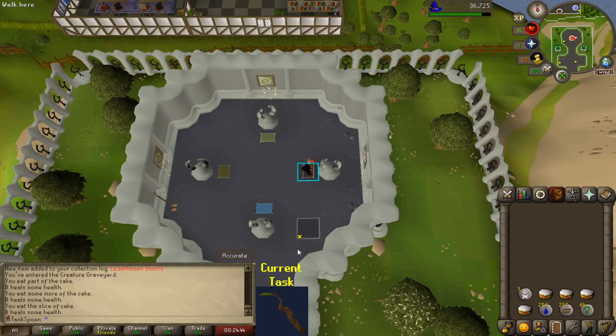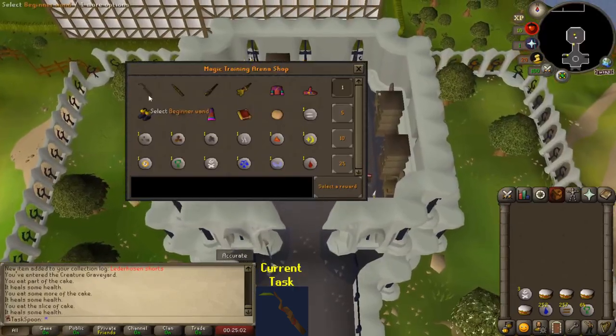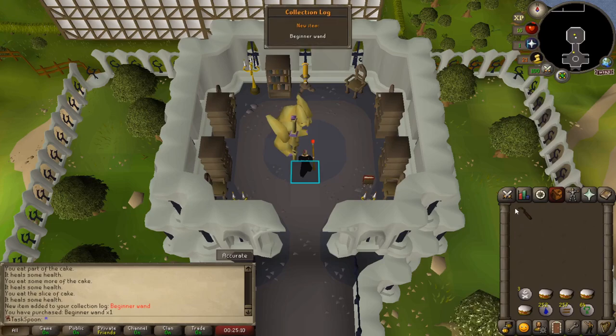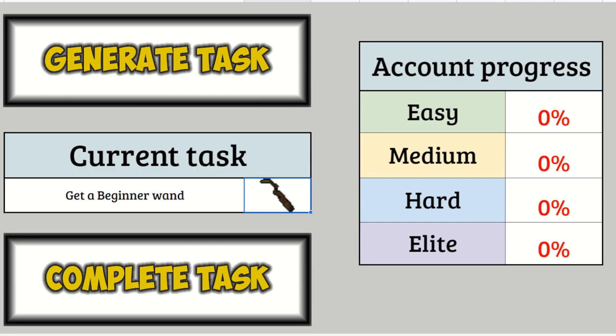We did it — first task! And all that's left is to actually buy the wand. There it is. Confirm. Collection log pop-up: Beginner Wand. I can't even wear it yet. But of course, it's not actually complete until we press the button. So here we go — first time in the series. Hell yeah. Didn't even get 1%. And of course, the next step will be generating the next task. Let's do it right now — see what we have to do. Get a cockatrice head. What the—